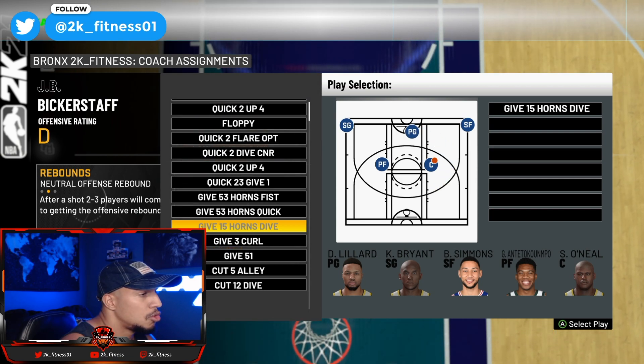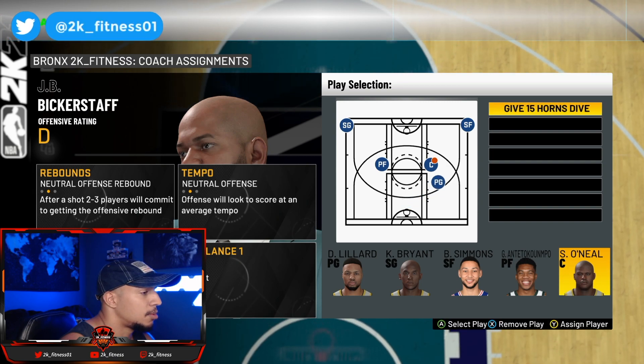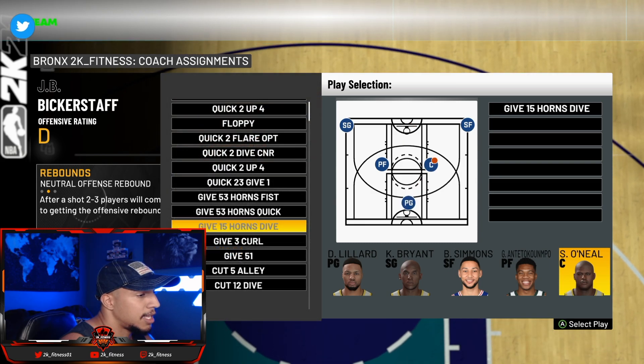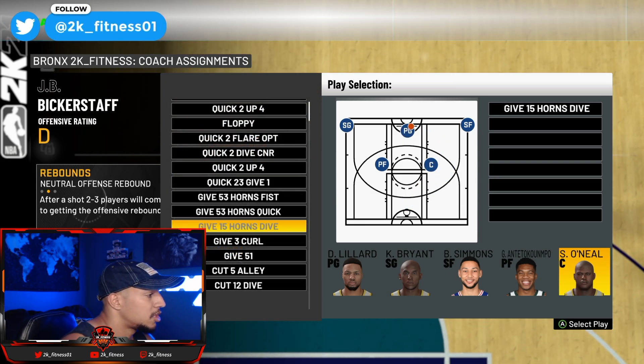Then click on the play and assign it to the player you want to utilize. So if I want to run with Shaq, I'll select Assign Player with Y on Xbox, pick Shaq, and hit A. Now the play is assigned to Shaq and will be ran through him. Let's get into the game and I'll show you how it's ran.